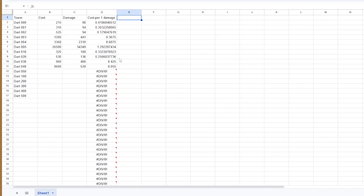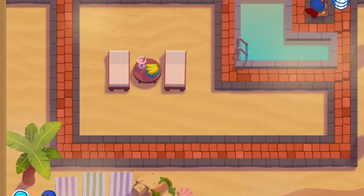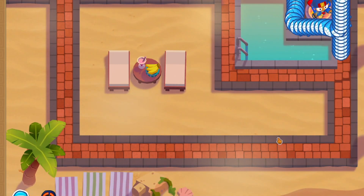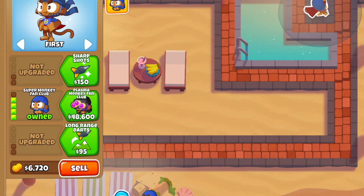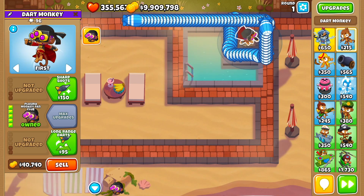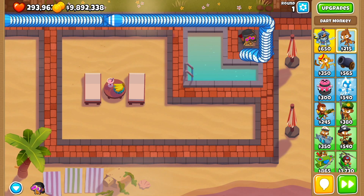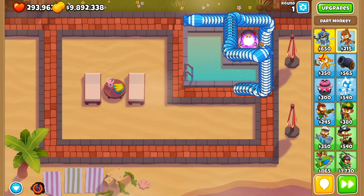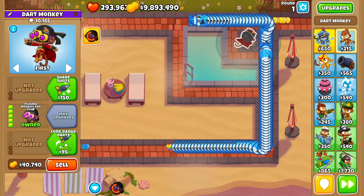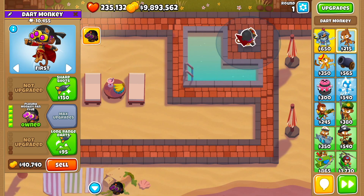Now into super monkey fan club getting 528 — surprisingly trash. Well, it has to be the ability though. I need a column now for abilities. Let's try it with the ability — I'll wait for the MOABs to get to this point and then use the ability — and 1336. Still pretty trash. And now with the final upgrade, the plasma monkey fan club — of course, pretty trash without ability. With the ability, quite a bit better, but still pretty trash. Why don't people get this upgrade? Because it upgrades other dart monkeys. So we're looking at 10.455k.